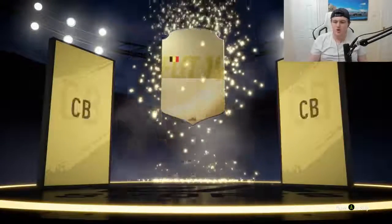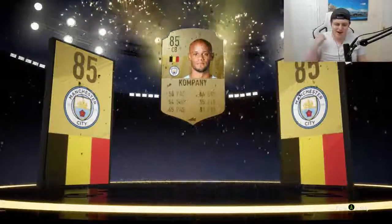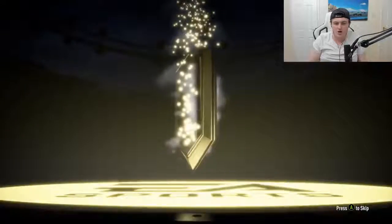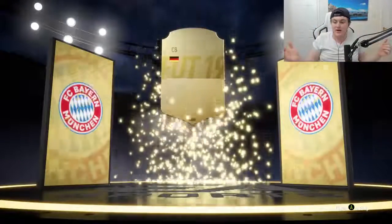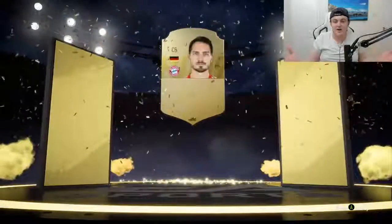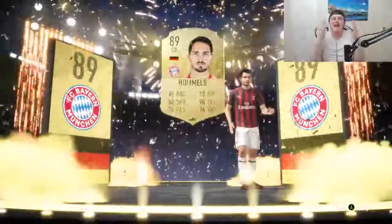Board drop! Let's go. Belgian center back — Vincent Kompany. 85? Let's go, 85 rated. I'll take that. Oh, we've got a high-rated card. Come on, something good EA — please. What's it going to be? German center back. Hummels or Boateng? Hummels! Let's go! 89 rated Hummels. Thank you, EA. Thank you. Finally something good.